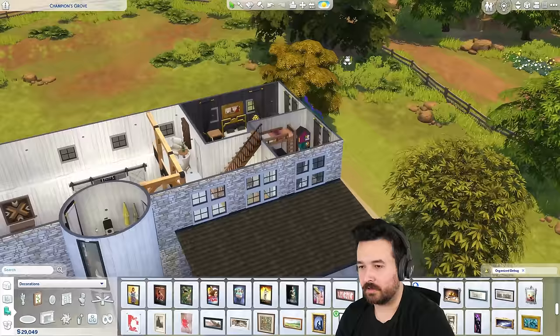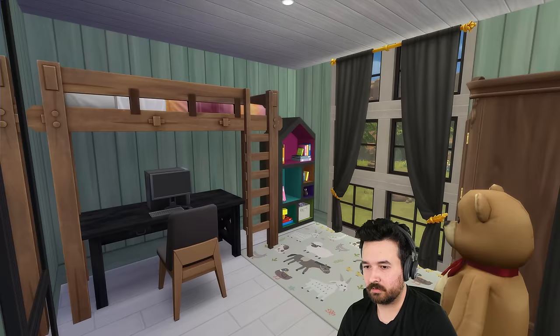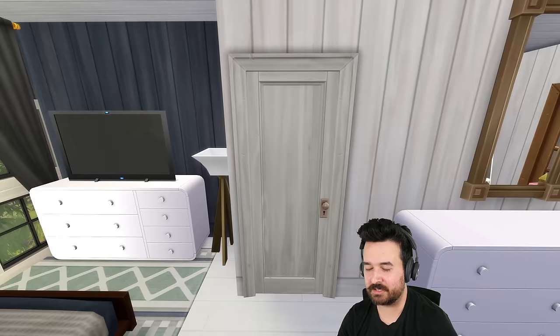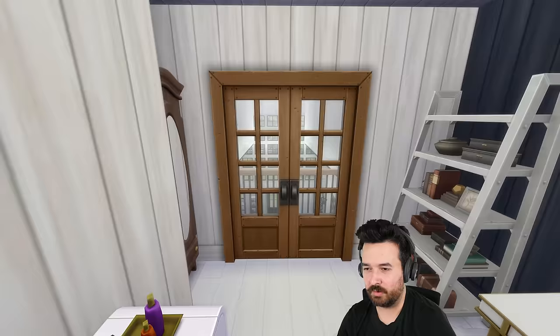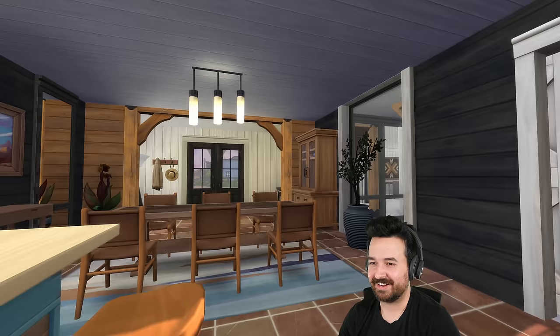Moving up to the final floor — just a single bedroom for a teenager, pretty sweet. It doesn't have to be a teenager, but that's kind of what I imagined. Of course this opens up to the level below and you could easily extend this balcony if you wanted more space up here. But that is the barn! I think it looks really cool as we saw with the lighting at this time of day. Look at that lighting coming through all the way to the kitchen — that looks so nice.